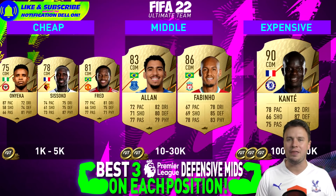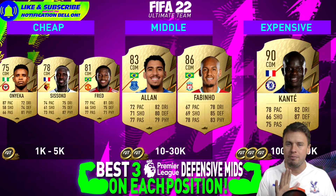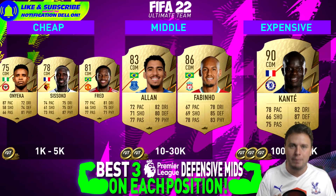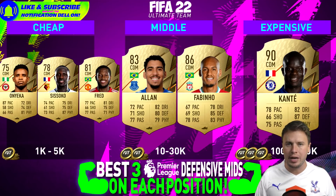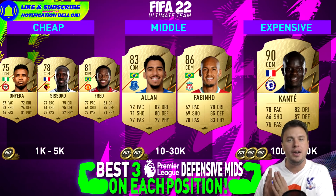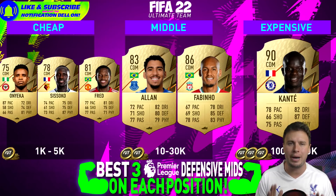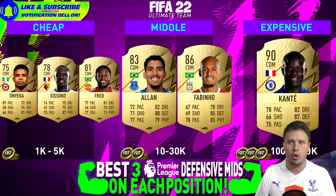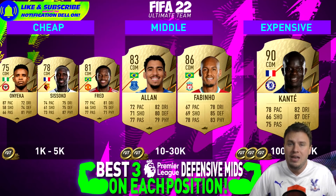Turning to the center defensive midfielders — such a cool position this year. With the new star of Brentford, Onjeka, we find one of my personal favorites. Then we have Moussa Sissoko, the new signing of Watford — a usual suspect with a club change from Tottenham to Watford. Fred is always there and is better in passing than Onjeka and Sissoko, making him an upgrade. Then we have Allan — my favorite on that position. I call him the cheap N'Golo Kante with my friends, because he has everything you desire for 13,000 coins.